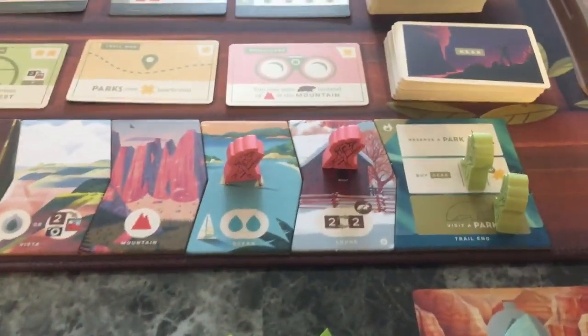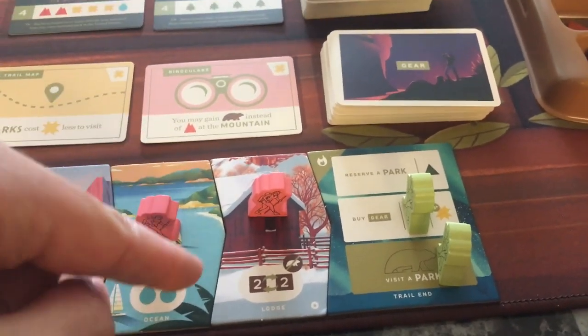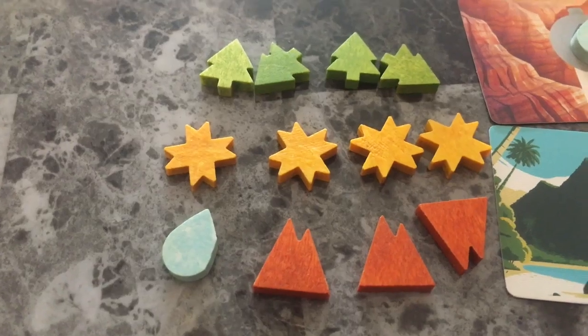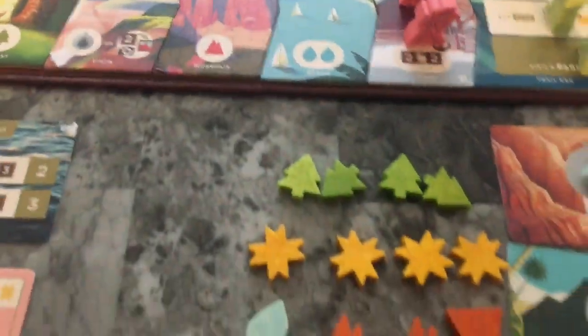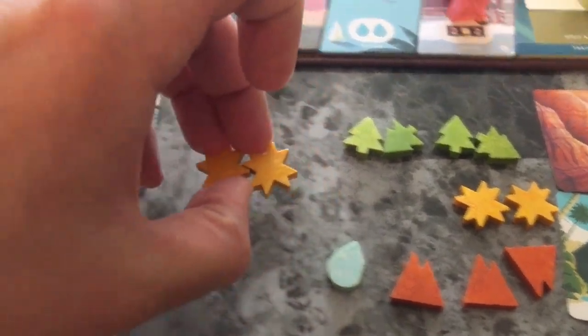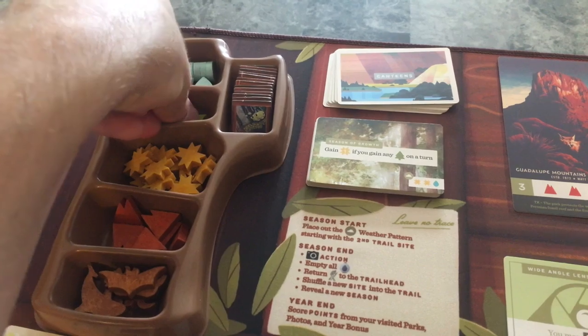Pink has to decide how to play their final moves. Once one hiker is left they automatically have to go to the trail end. They haven't used their canteen the whole time - they still have two and can exchange two for two. It won't matter to get extra sun since they're already at the resource limit. They look up and see they want parks with trees, so they'll take two sun from their canteen and exchange for trees.